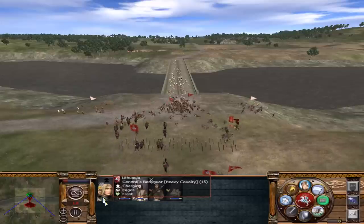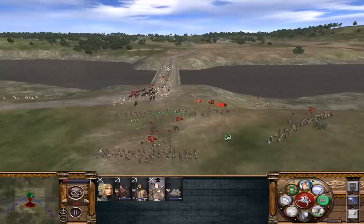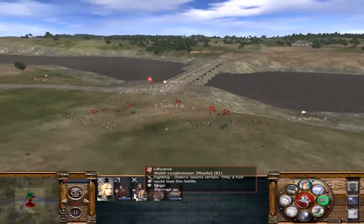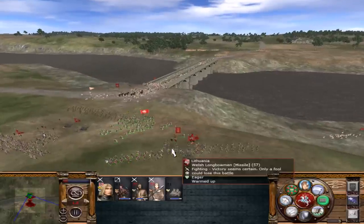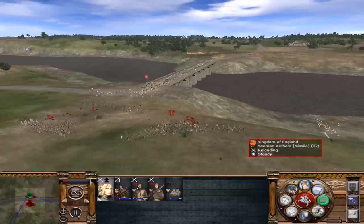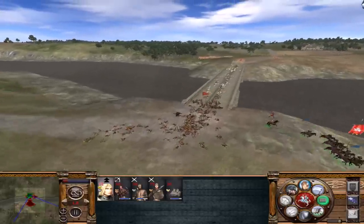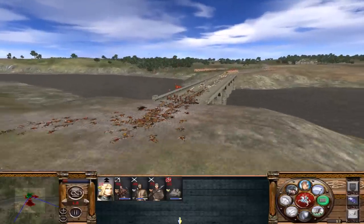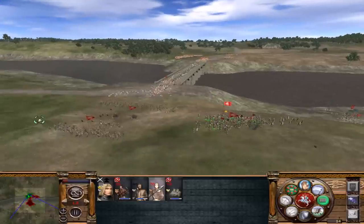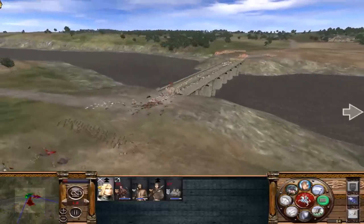Let's try to chase them down. We're broken through — now we need to kill these remaining units. These guys are gone. Let's put the spearmen here. These guys are running away, they're neutralized — and yeah, this unit is neutralized as well.